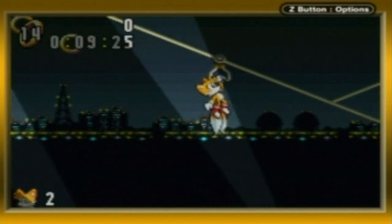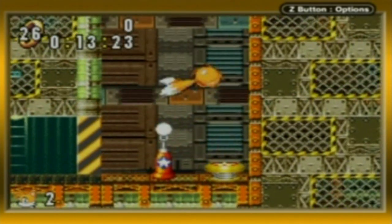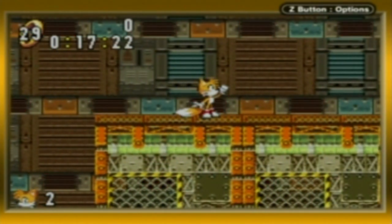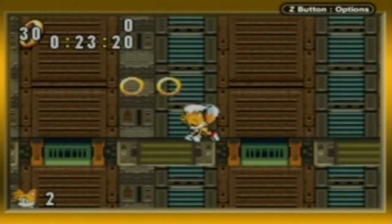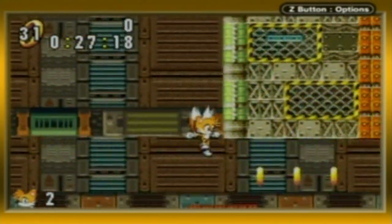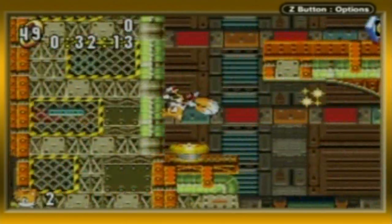We are playing as Miles Tails Prower — we're just going to call him Tails because that's easier. Tails completely breaks the game's level design. I mean, being able to fly is just so awesome. You can fly, you can swim — how great is that? So if you're looking for an easy mode, I would recommend Tails for that.